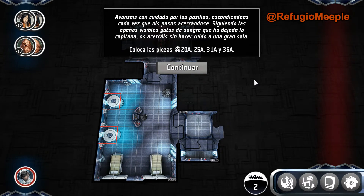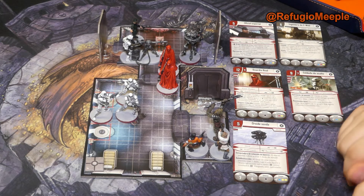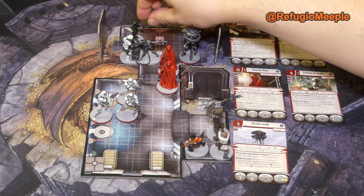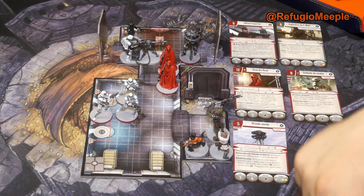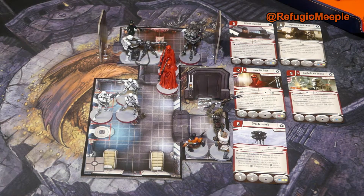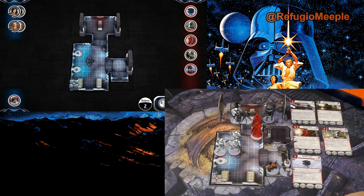Colocamos las piezas 20A, 25, 31 y 36A. Aquí vemos cómo está el panorama: este oficial tenía un cilindro de códigos y estaba cerrando esta puerta cuando la avisaron por el intercomunicador. Han venido todos los demás. Son todos de élite menos el ingeniero Eweb, que ya está pintado. Así están las cosas.